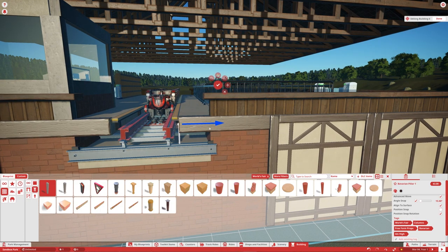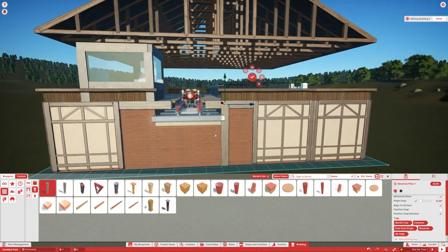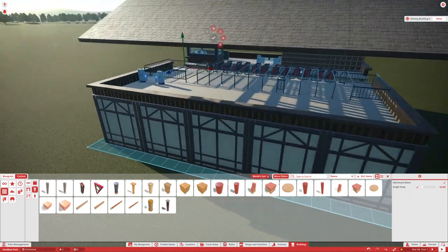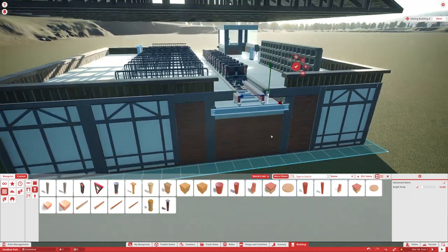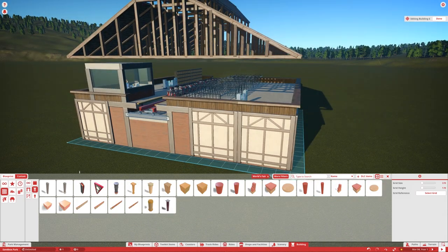I'll even put a vertical piece right here just for extra kicks. Copy this to the other side so we're nice and consistent on both ends. And there you have it — we have pretty much everything done except for the pillars.